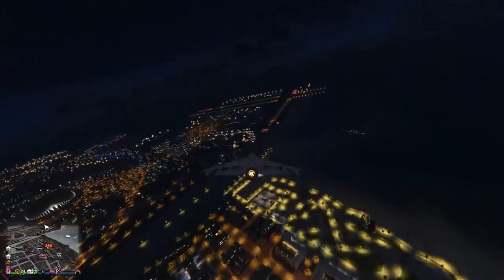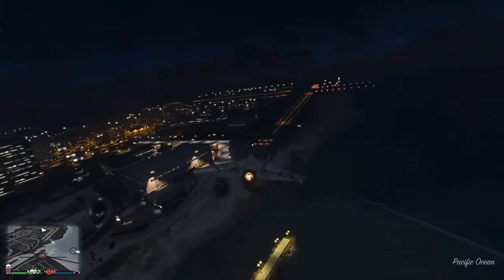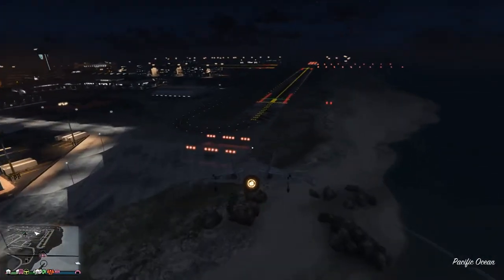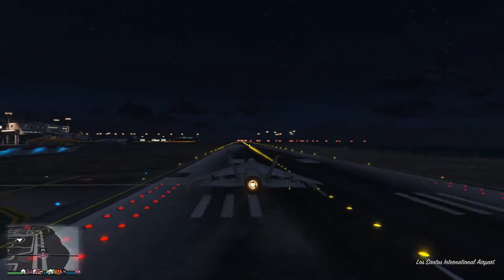Since we're going back down, we slow down by holding S, then press G again to get our wheels out. We want to ease up so we don't crash too hard — and that's how you get a clean landing.